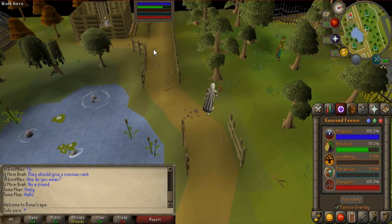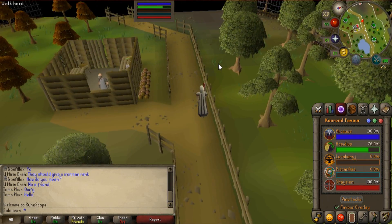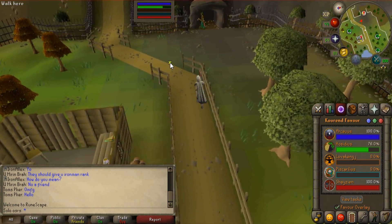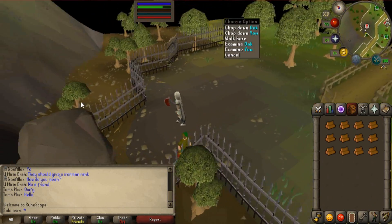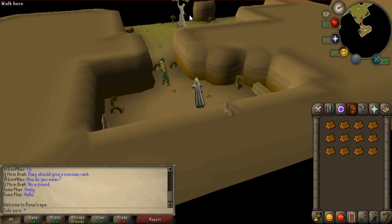They're not that close to the bank compared to other trees, but ironman accounts may need the regular logs as well. There are some oak trees too.